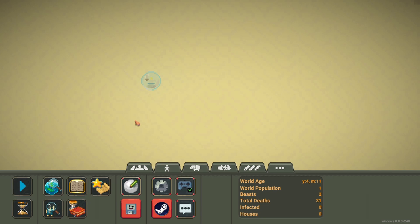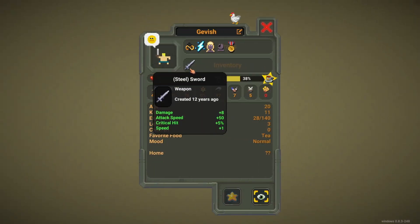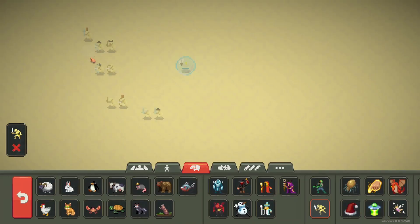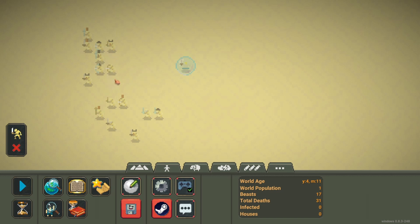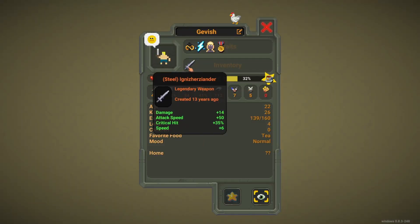Our next goal is to get the mage slayer and king slayer traits. We also have 'veteran' now — you get veteran by killing a lot of monsters. To prepare Gavis to kill a mage, spawn a moderate amount of skeletons and let him fight until he gets a legendary weapon. He now has a legendary sword.